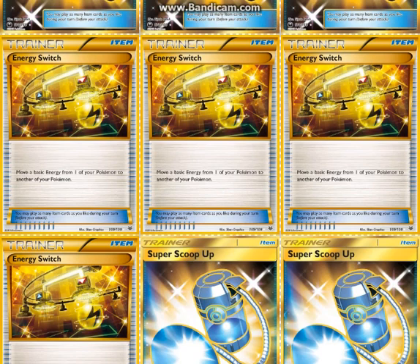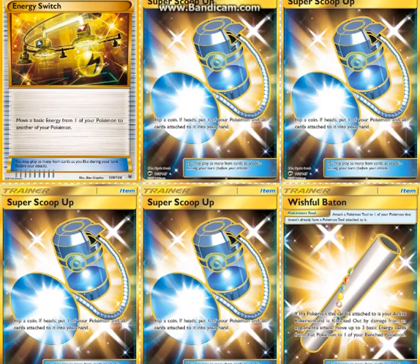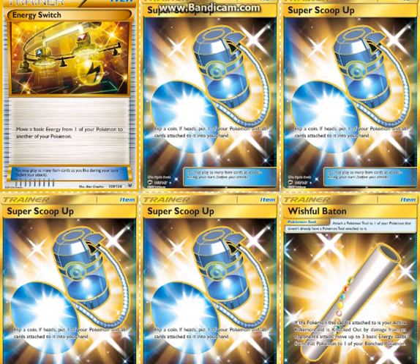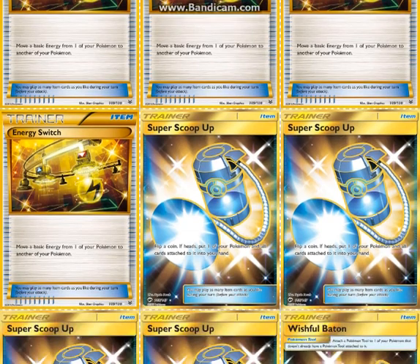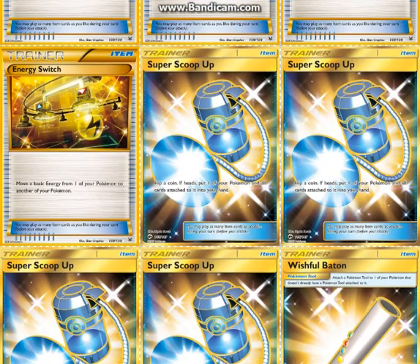Four Energy Switch — basically just moves energy, pretty simple effect. But it's used in combination with Super Scoop Up, which is awesome. Essentially you can use Rayquaza's ability more and energy switch the energy into something more useful. Energy Switch is sort of like a Max Elixir in a way — it's a worse Max Elixir considering it's 2 cards and you mill, but bear with me.